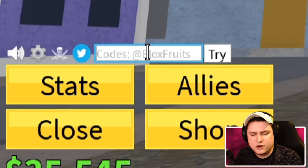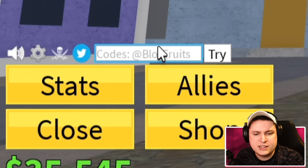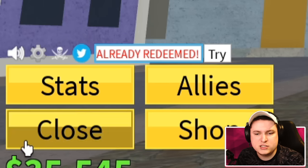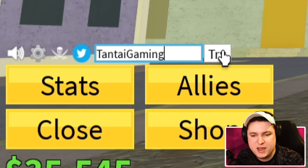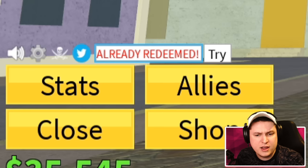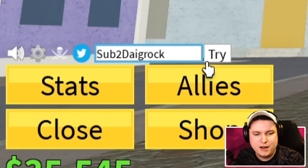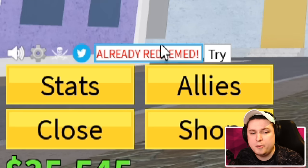Some stat resets, some extra EXP - pretty cool. I'm also going to give away the new fruit in today's video. First code is 'straw hat main' - hooks you up with 50 minutes of 2x experience. Then code 'tantai gaming' gives you 50 minutes of 2x EXP. Code 'axior' gives 20 minutes of 2x experience. Then code 'sub to Diegrock' - however you pronounce it - for 50 minutes of 2x experience.